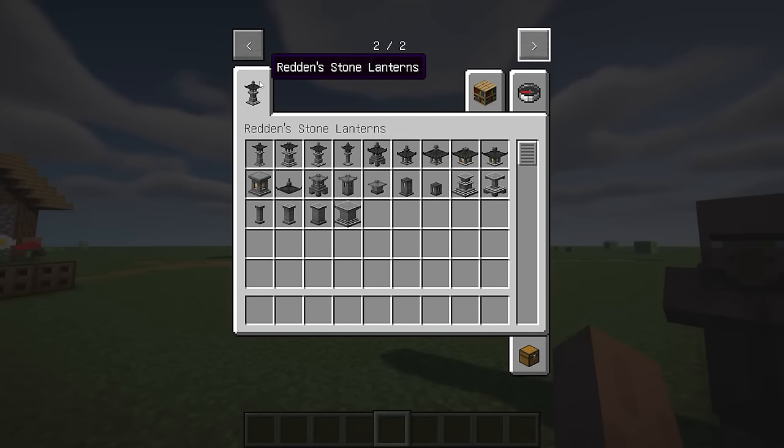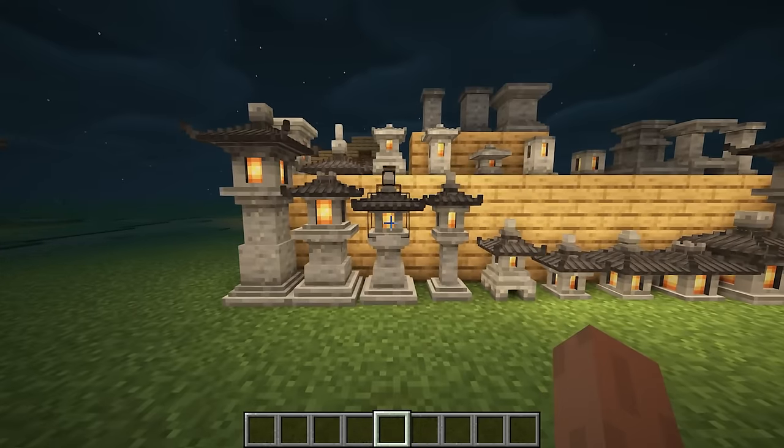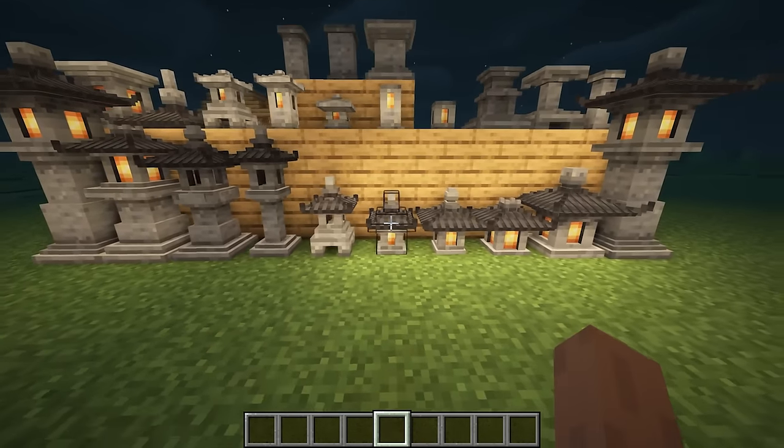Redden's Stone Lanterns is a decorative mod introducing stone pillars, multi-block, and single-block stone lanterns, all designed in an East Asian style. Additionally, you can right-click to switch whether to light them up or not.